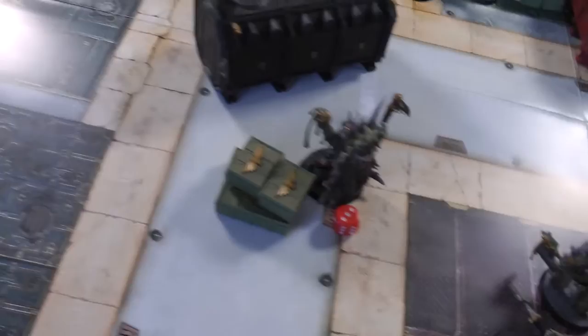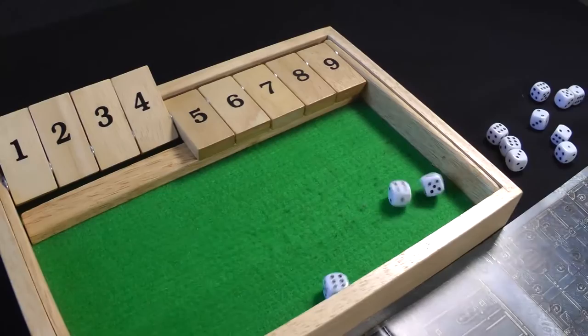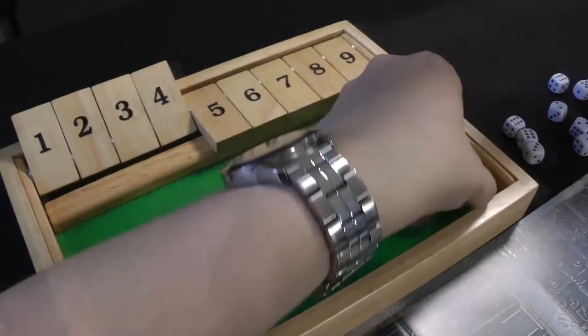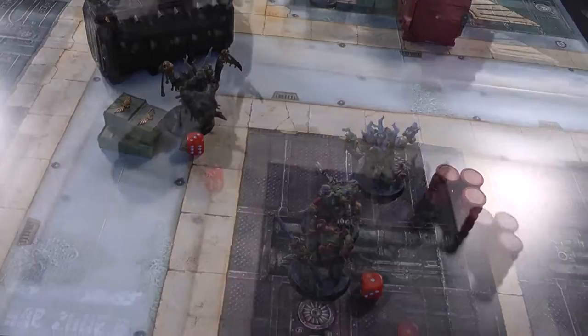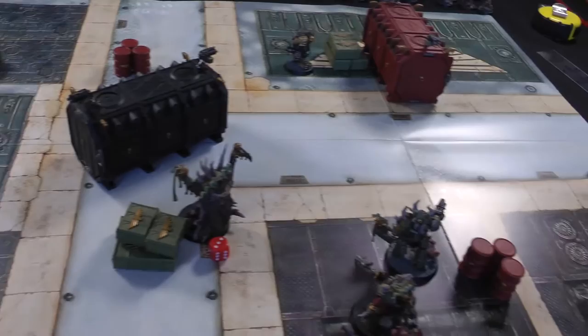Space Marines turn four: an Intercessor moves up and they all shoot at the Plague Marines - three shots, three hits, wounding on fives - one wound gets through, Disgusting Resilience fails. At that point William concedes: Death Guard has two victory points for each of the two containers, three for destroying units, and two for killing Calcius. We head into mission two with a Death Guard victory.